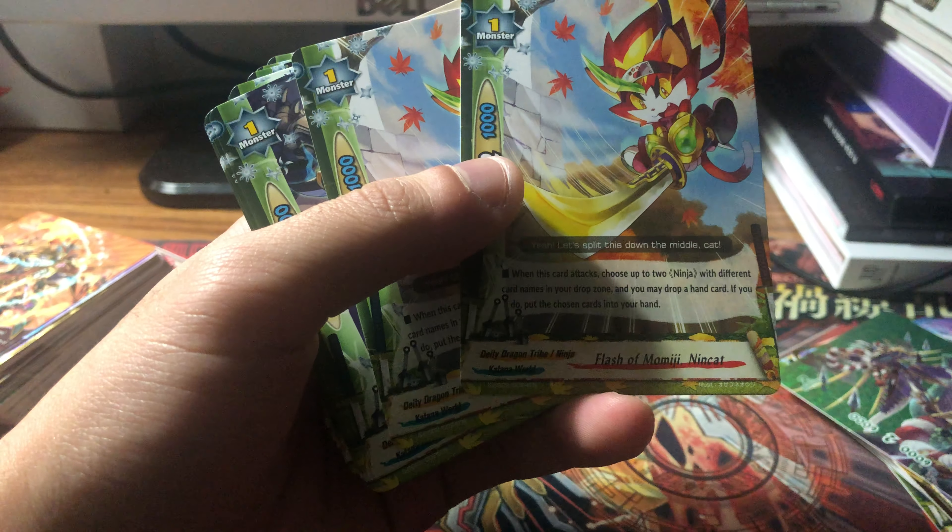DD Dragon Kodachi Guards Subaki: pay one gauge, counter — if being attacked drop a hand card and reduce damage by three, once per turn. The impact card for this deck is DD Dragon Ninja Multiple Whirlblade: only cast if opponent's life is five or less and you have a dragon on the field, pay two gauge, deal damage equal to the number of monsters with six thousand or greater power plus two — damage cannot be reduced. So with three monsters you need five total damage, similar to the Gargantuan Punisher.